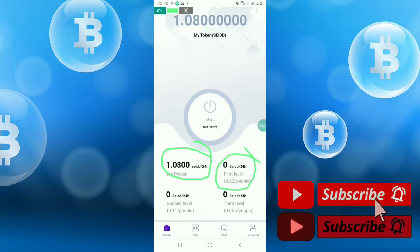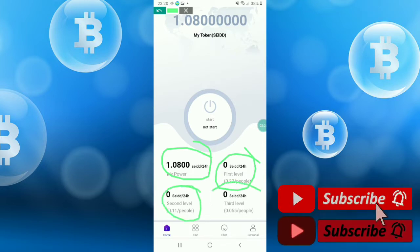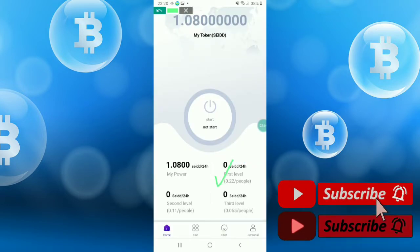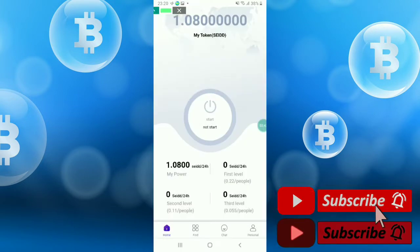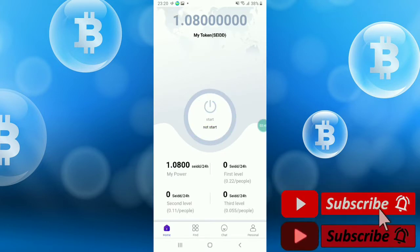Here you will see seeds per 24 hours for the first level, second level, and third level. This is the referral commission option — the mining commission will be added here. To start mining, simply click the start button.